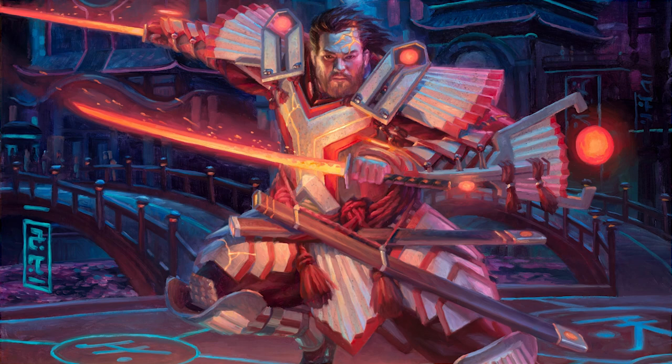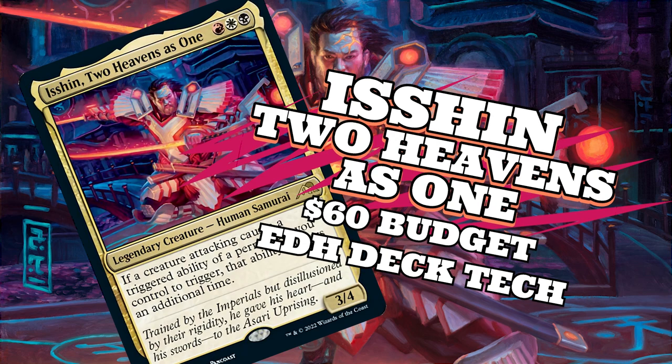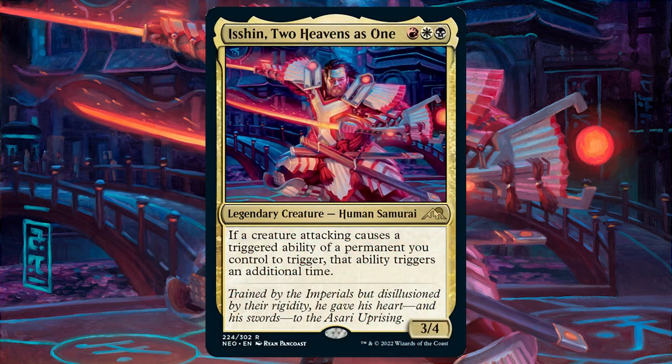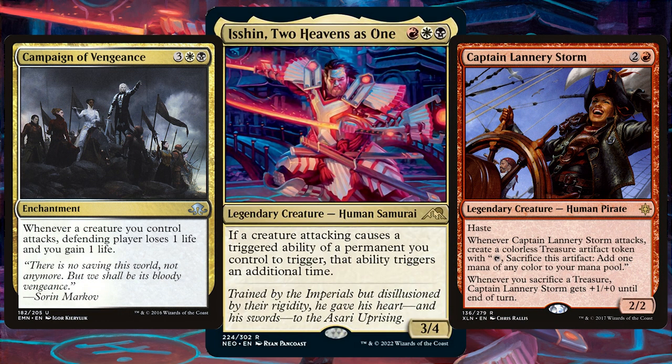Hello, my name is Lewis and welcome to Gathering the Magic. Today we're looking at a $60 budget Isshin Two Heavens as One deck tech. From Kamigawa Neon Dynasty, this 3/4 Human Samurai says if a creature attacking causes a triggered ability of a permanent you control to trigger, that ability triggers an additional time. So this deck is all about those attacking triggers — having creatures that attack and give you even more creatures, treasure, and enchantments that trigger those attacking creatures.